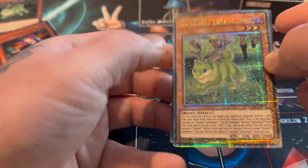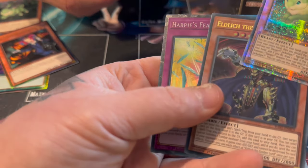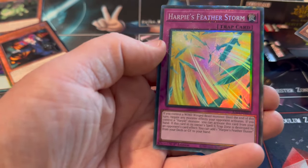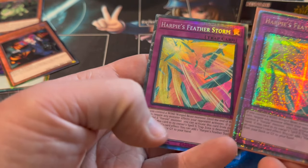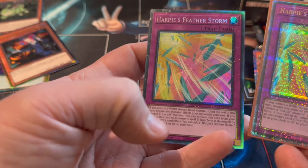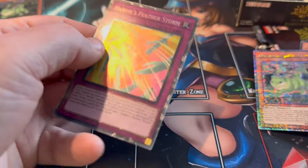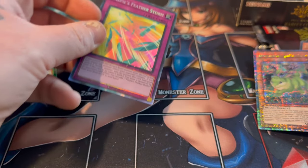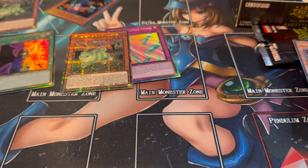See that mat? It's quite sparkly. Feel that mat - the actual picture is standing out more. Harpy's Feather Storm. We're almost there - we've almost got all the rarities. I just need to get an Ultimate one. If you actually feel the Ultimate cards, they're sitting out more - like the actual picture of them is raised.